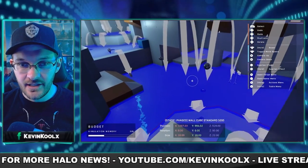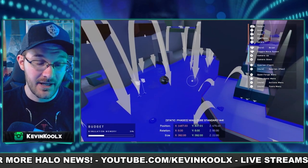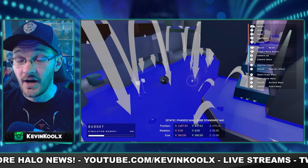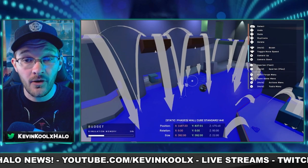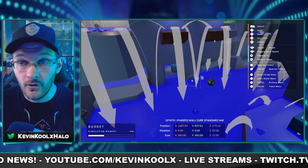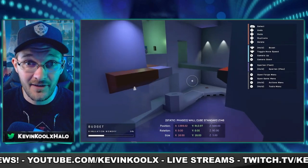With each map being its own unique thing, you need AI to tell the bots how to move throughout the map. This is done through a navigation mesh. Halo Infinite Forge will automatically create this AI mesh, so once you put the bots in, they know things like: I can climb that ledge, I can jump down from here, or they can be told not to go places like an infinite pit of death.